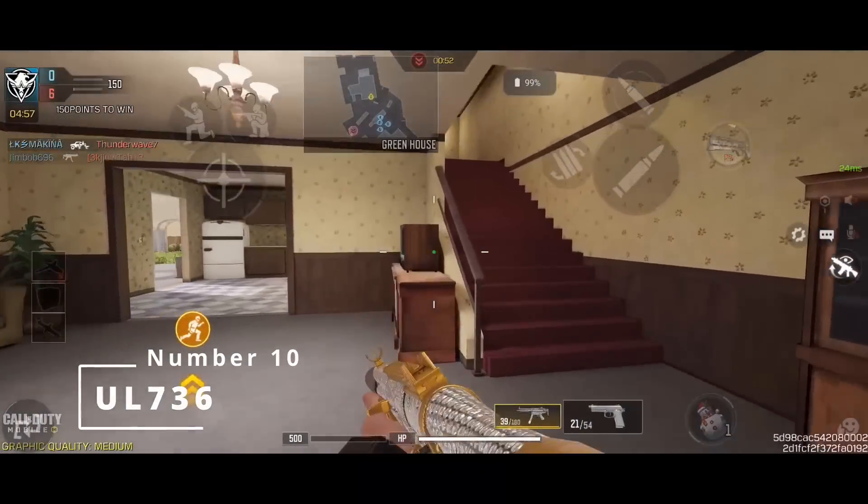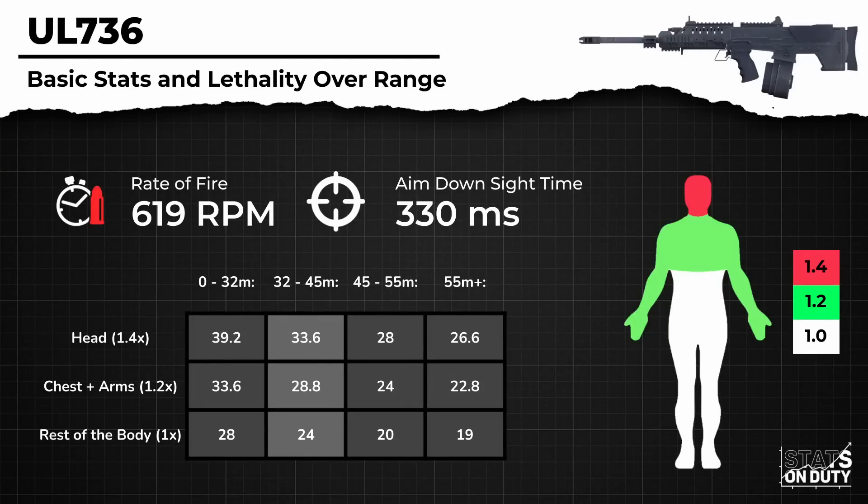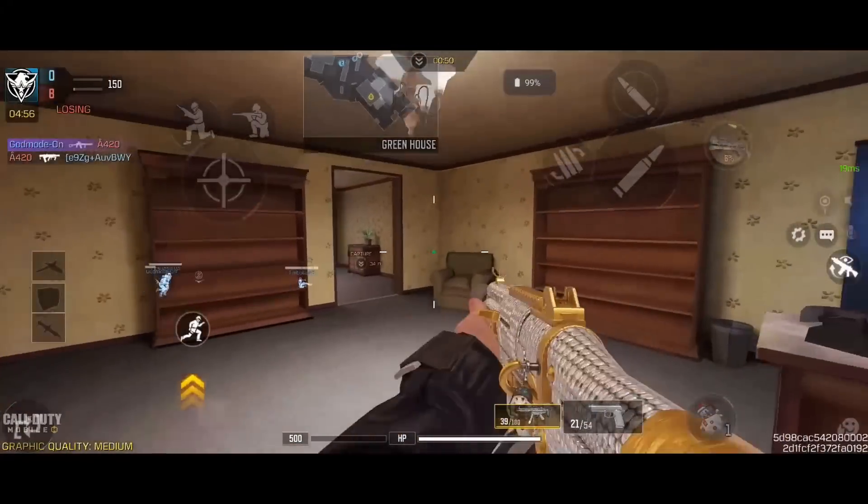Kickstarting the list, we have the UR736, a Light Machine Gun with extremely high potential at range due to having very strong upper body multipliers, which effectively gives you a massive 4-shot range of 45 meters, meaning you don't even have to build for range. The multipliers also allow you to potentially 3-shot kill in the initial range of 32 meters by landing all upper body shots, giving you a time to kill of 194 milliseconds.